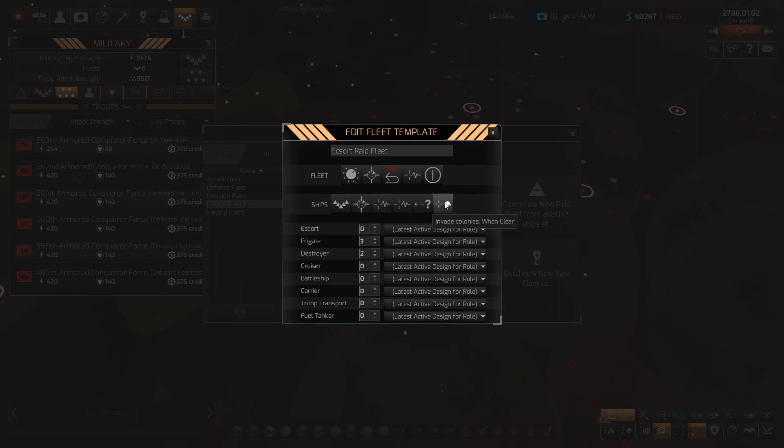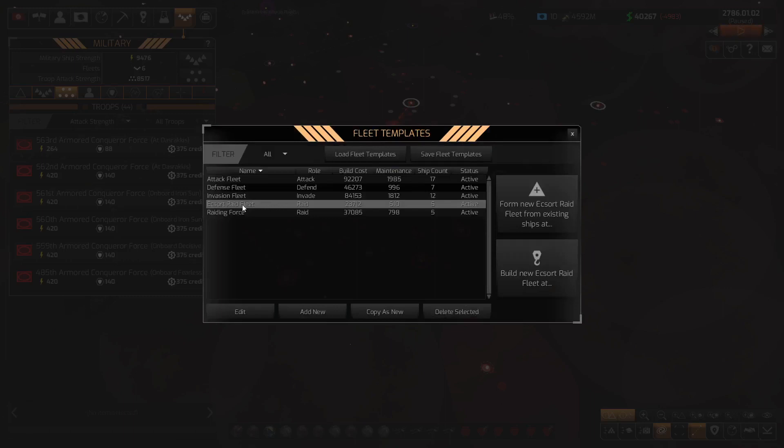Now for the composition: I want to get rid of the destroyers and get rid of the extra escorts. I'll set it to four escorts. That's pretty much everything — four escorts for the Escort Raid Fleet. These will just be tiny little raiders. So this is our Escort Raid Fleet, which has now come back through here.